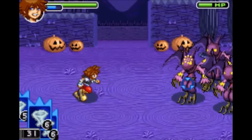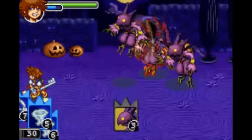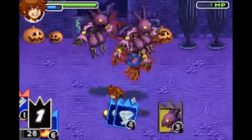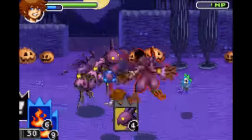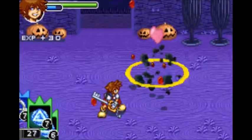Then finally is Aero. You create a giant whirlwind around yourself that deals a decent amount of damage to enemies. Upgrade to Aerora and the whirlwind gets bigger and does yet more damage. When fully upgraded, Aeroga deals even more damage and hits an even wider spread.